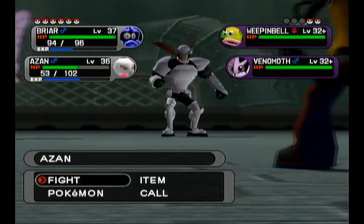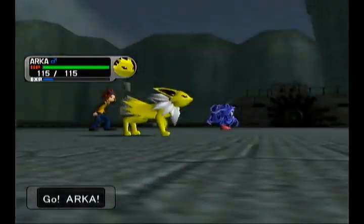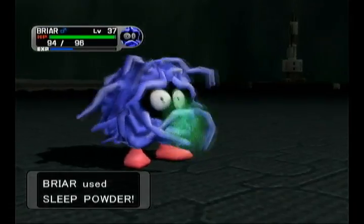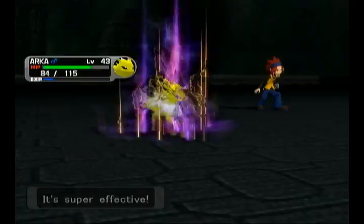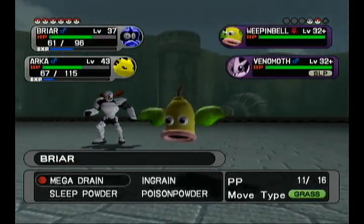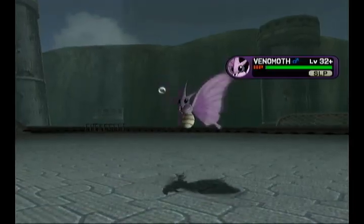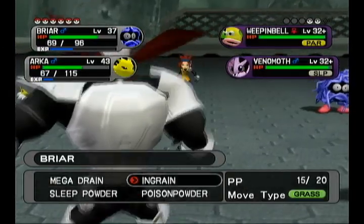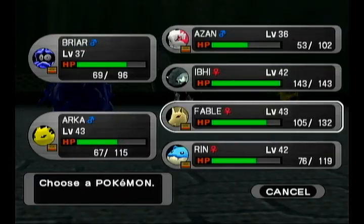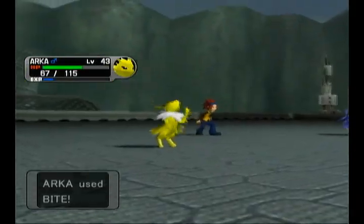Since Azan is kind of a devastator, I think we're going to have to swap Azan out when we deal with this Weepinbell. Weepinbell's going to be kind of annoying because I can't put it to sleep — using powders on Grass Pokemon doesn't work, at least in my prior experience. Oh, because I'm ingrained! I didn't think of that — that's a bit irritating. That could be a drawback in the future.